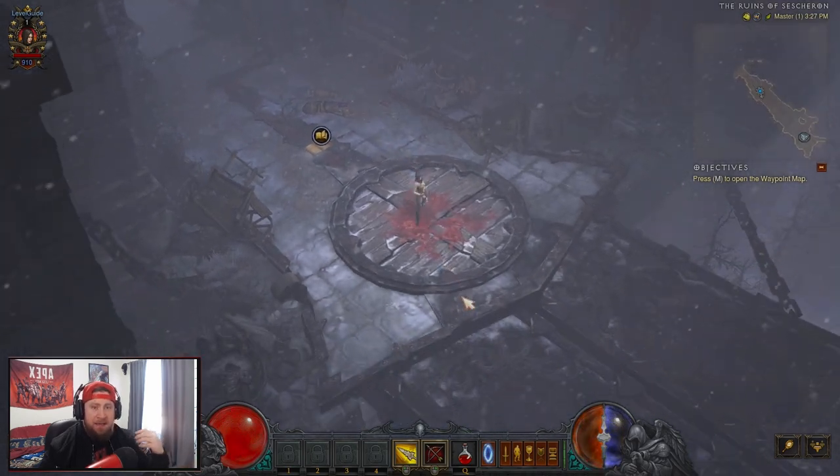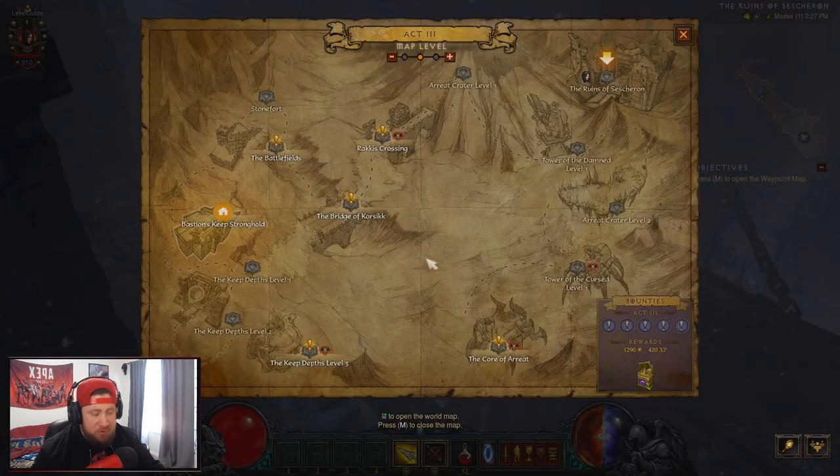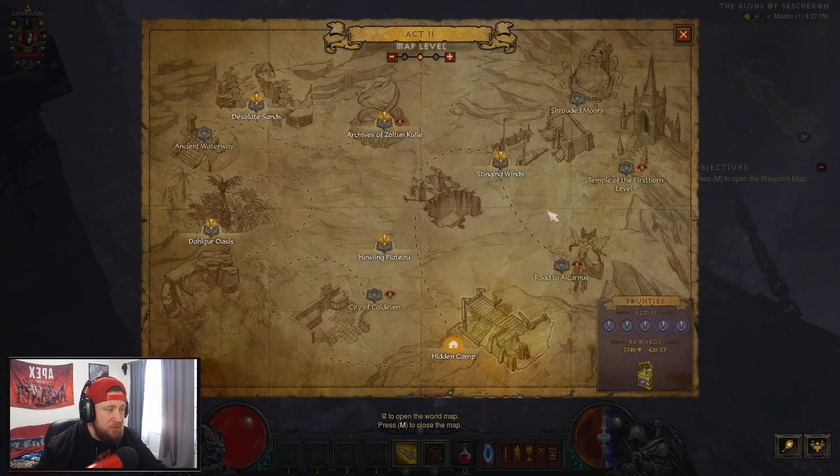If you happen to not reach level 18 there, back out, create a new game if you want, or go to your map, head over to Act 2, and go to the Temple of the Firstborn — that's where we do all our massacre bonusing to get to level 18.